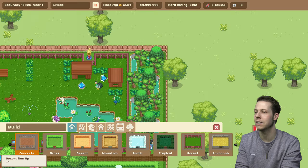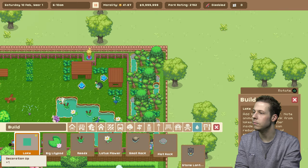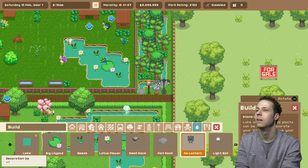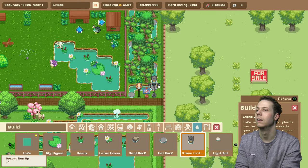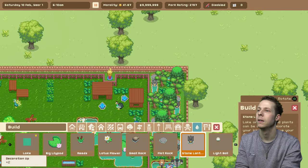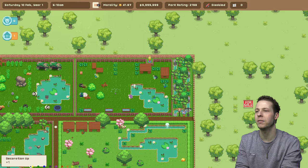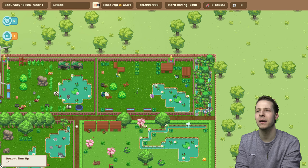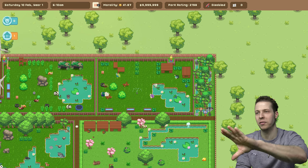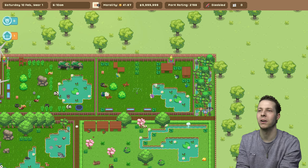Oh, I know what I can do — I can add some like lanterns into it. There we go, look at that. I think it looks alright. Maybe. I think it looked better if you could flip it on its side and see it like that, but you know, we can only do what we can do. Lovely.